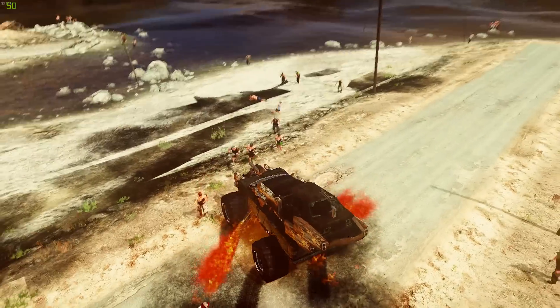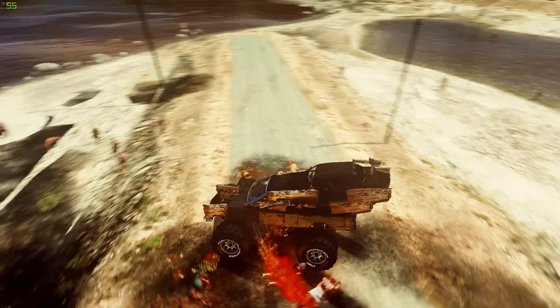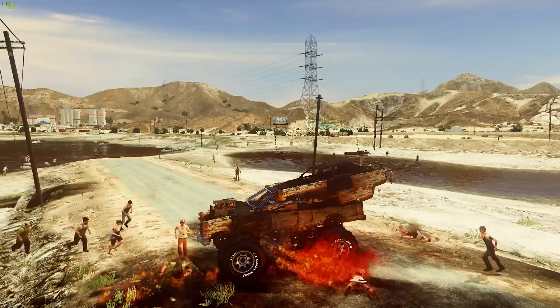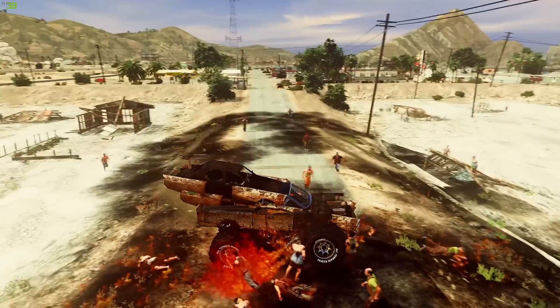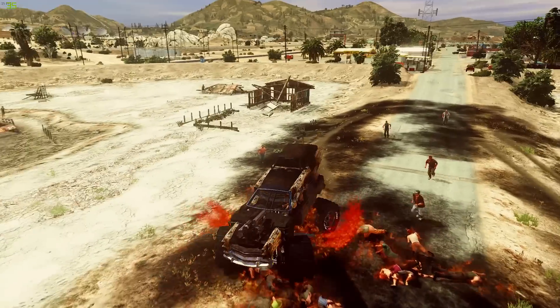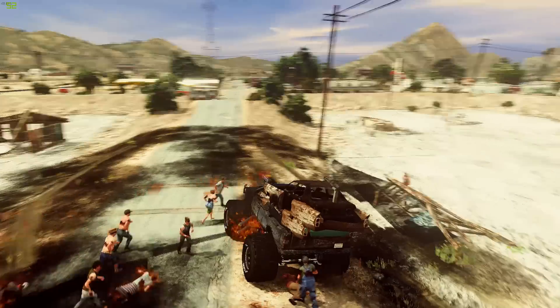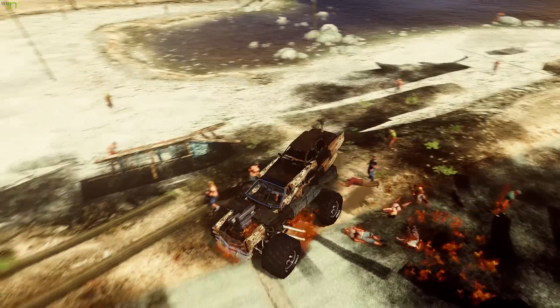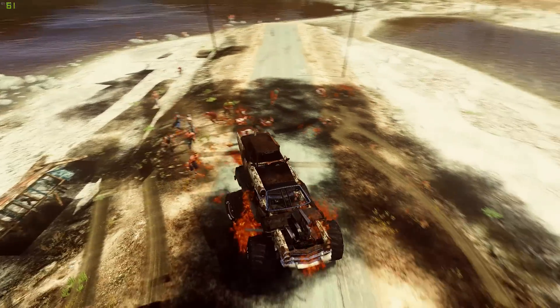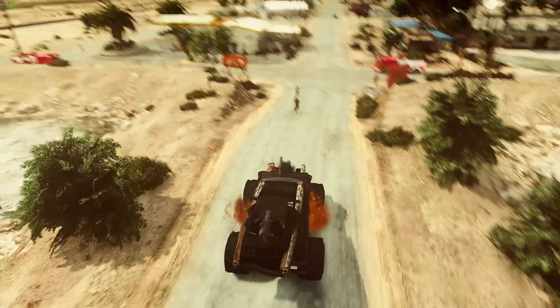This is so cool, we're just gonna sit here and let the zombies come to us - burn them all! I think this is the Marshal, you can see the flag sort of waving in the back. The fire's out already, I don't know why the fire goes out. I guess it's semi-realistic because you can't have unlimited fire. Now our car's on fire, are you kidding me?